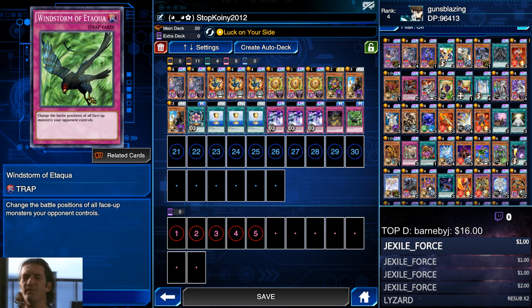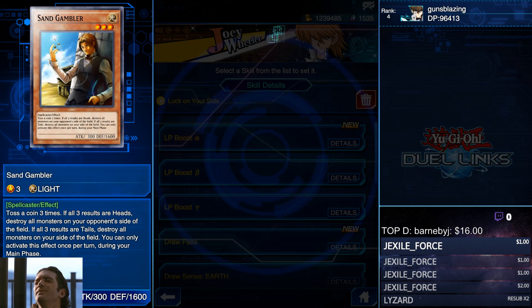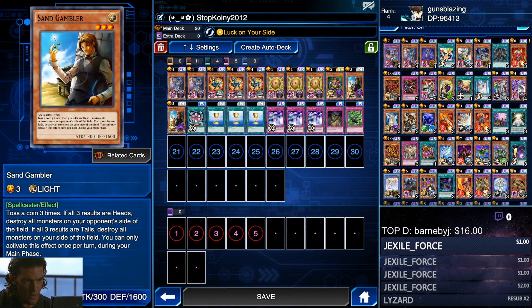What's going on, guys - Guns Blazing back at it again. Today we're running the Sand Gambler, a new card from Resonance of Contrast. The effect is: you toss a coin three times. If all three are heads, you destroy all monsters on your opponent's side of the field. If all three are tails, you destroy all monsters on your own side. That's why we're running Luck on Your Side, which makes coin tosses always land on heads if your life points drop below 1,000.